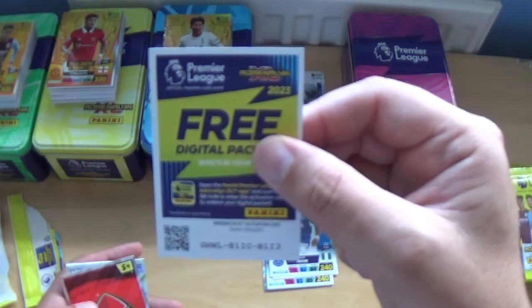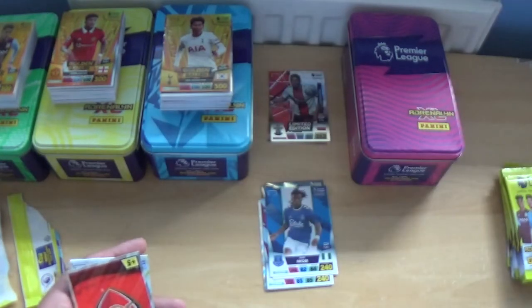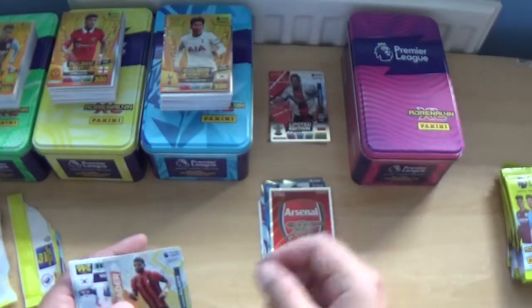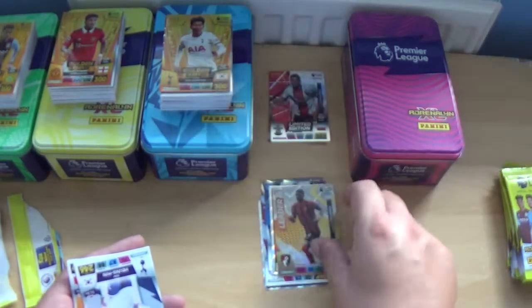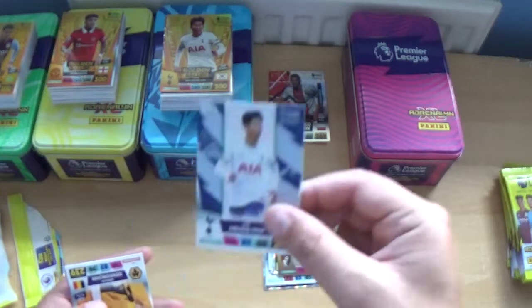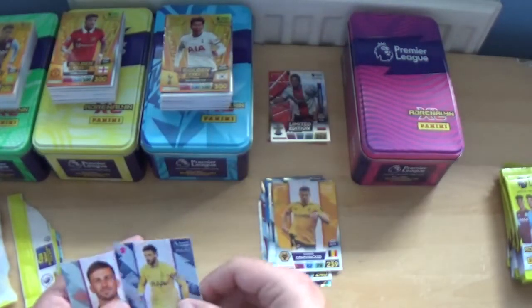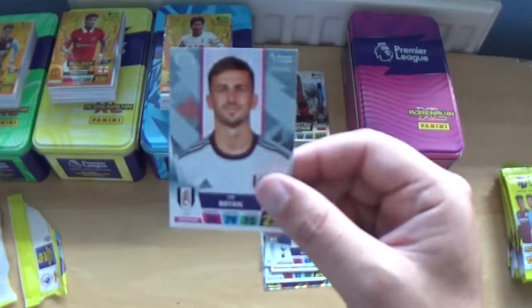Next up, we have the Arsenal logo. Dominic Solanke, leader Leander Dendoncker, and the base: Hugo Lloris and Joe Bryan.